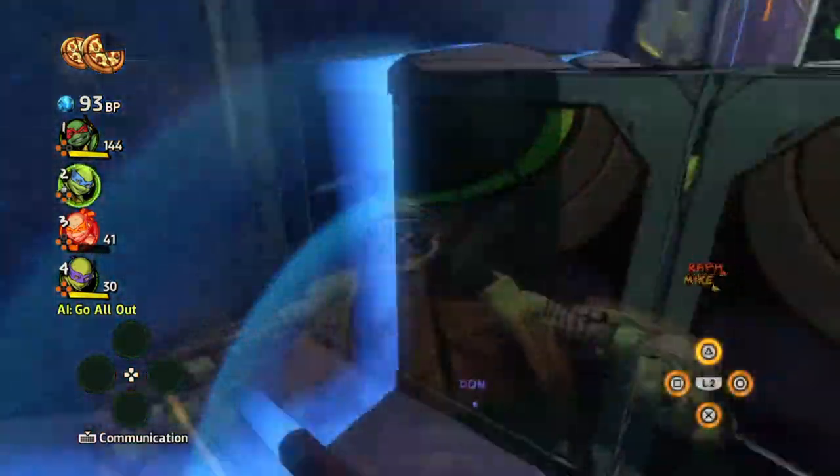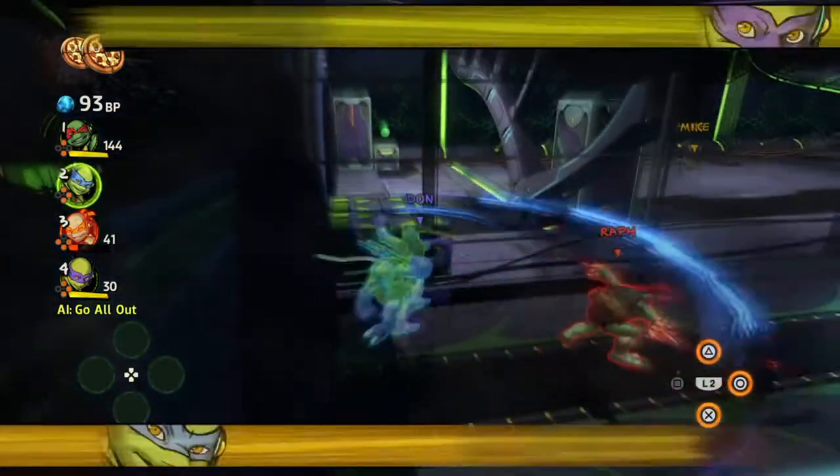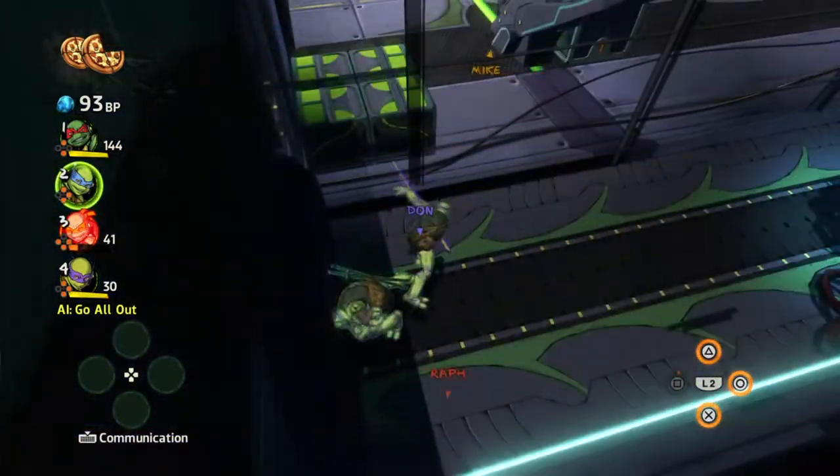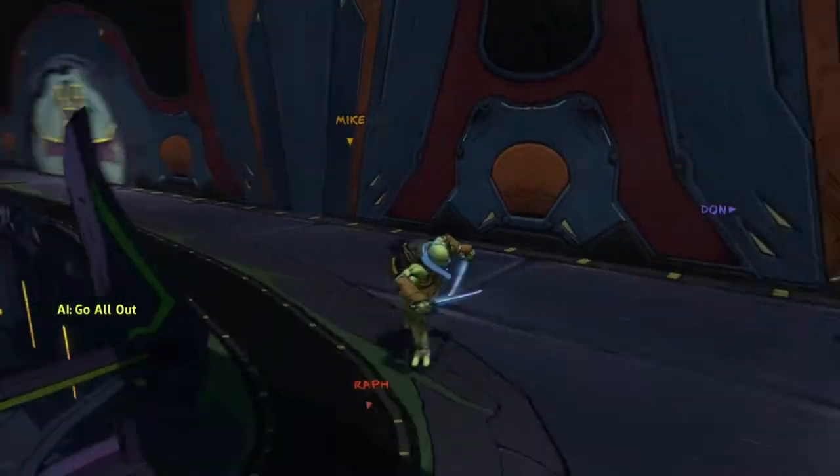Make sure you're Leonardo, the turtle with the blue bandana. Use your combo attack and you will breach right into the next section of the map. You skip fighting all the henchmen and go right to the boss.